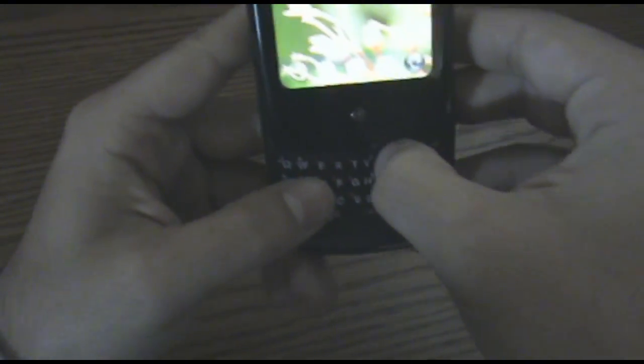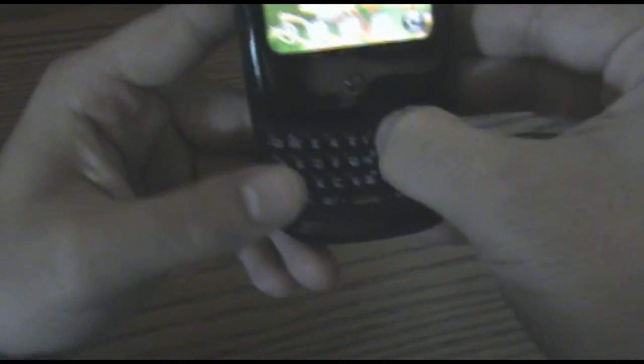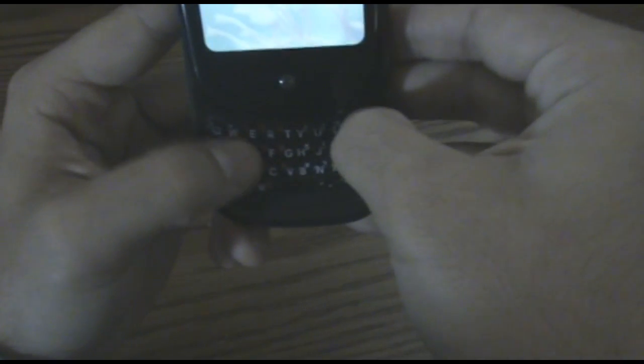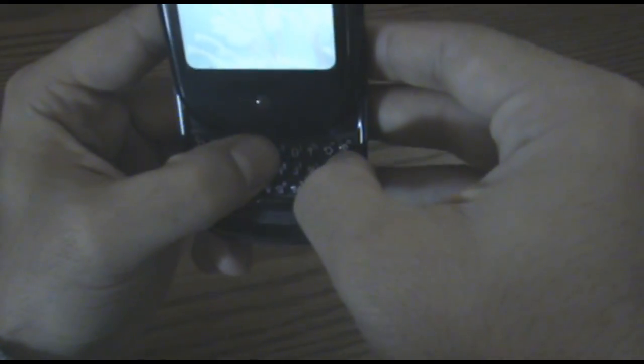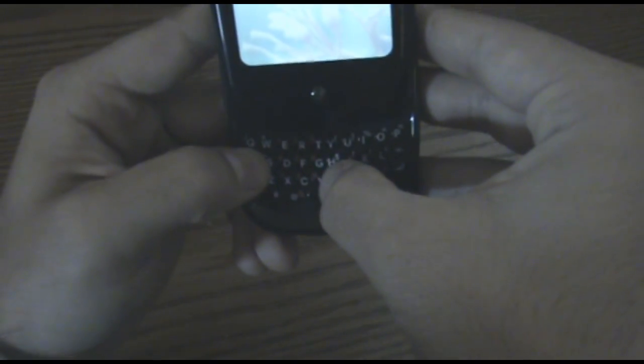There is no D-pad, so you've got to type it all out. And it's up, up, down, down, left, right, left, right, B, A, and then you type out the word start.